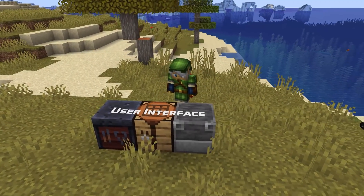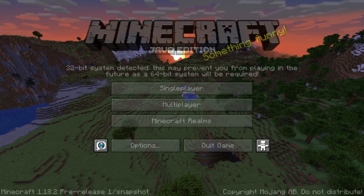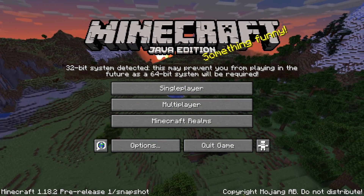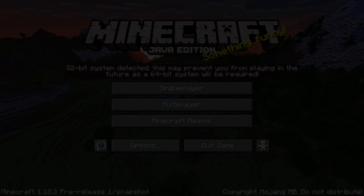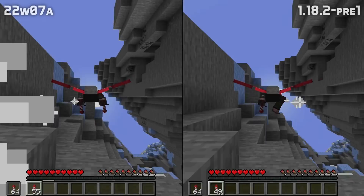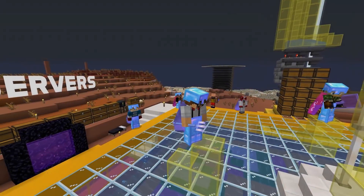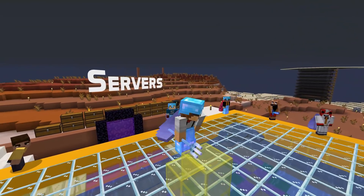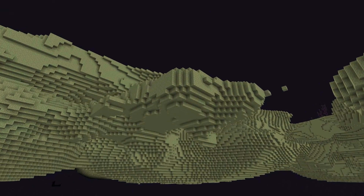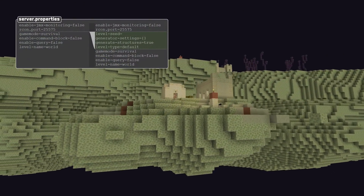In user interface news, players playing on 32-bit computers or using 32-bit Java executables will now get a warning that 32-bit support for the game will be removed in some upcoming version. A single visual fix makes fireworks particles spawn on the correct hand when flying with fireworks and holding fireworks rockets in both hands. In server news, the server.properties file now contains some settings that were previously missing, including level seed, level type, generator settings, and generate structures.